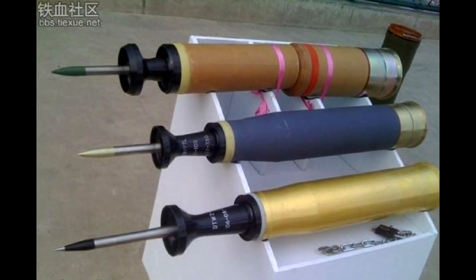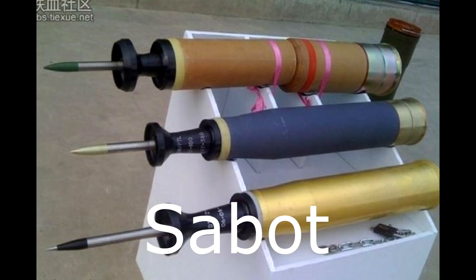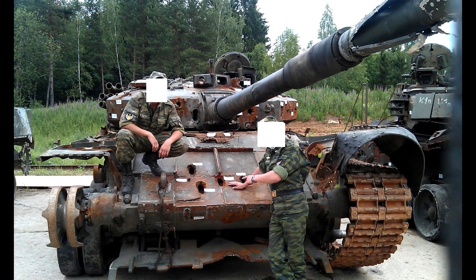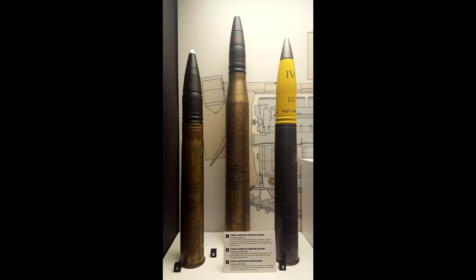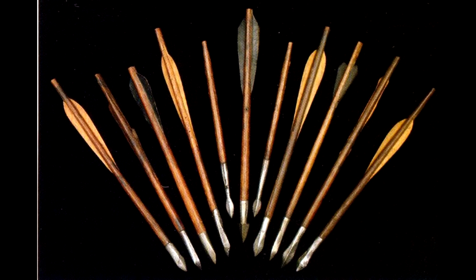The main projectile tanks use to deal with other tanks is armor-piercing fin-stabilized discarding sabot, or APFSDS for short. These projectiles, as the name suggests, are used for armor penetration. Unlike standard bullets or older tank shells that use rifling to spin the projectile for stabilization, these projectiles use fins, just like an arrow fired from a bow or crossbow bolts.